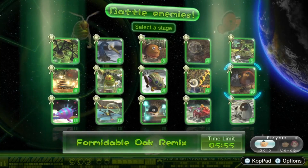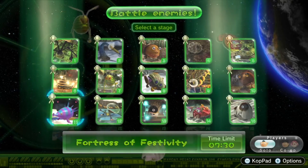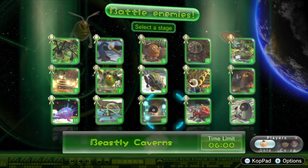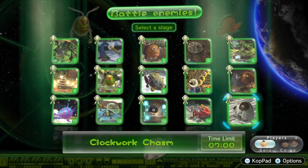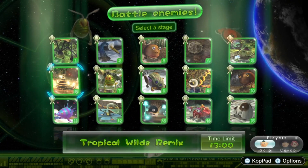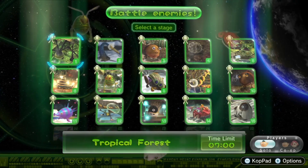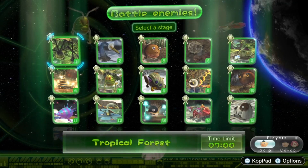Yeah, that's it. We've done the regular stages, we've done the remixes of the story missions, and now we've got the very unique stages from Collect Treasure but obviously in Battle Enemy style — and I'm looking forward to that. But obviously we're not going to do that this episode, so I'm going to end it here. Thank you so much for watching and I'll see you next time. Don't let an eight-ball fall — goodbye!